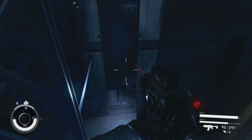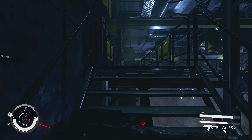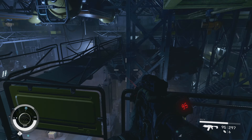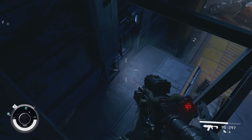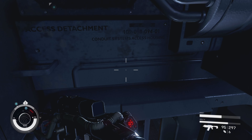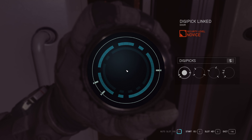It looks like they're trying to take it as opposed to defending it, so they'll probably defend it after they take it. A big score they say — we'll have to look at that. We've already been up here, doesn't look like there's anything, so we'll drop down. There's a door I want to get into — novice pick, we'll just get in there.